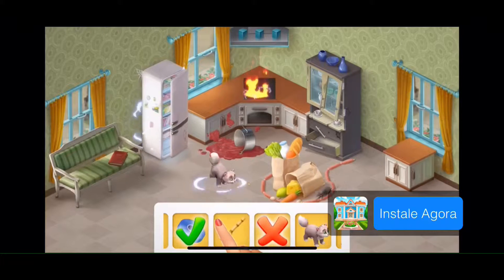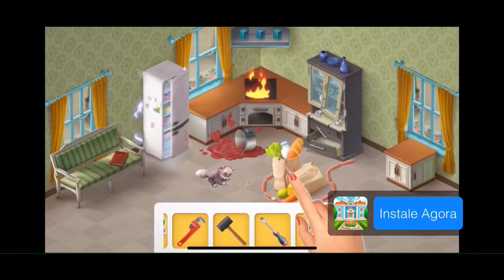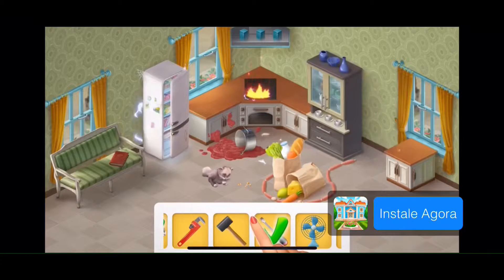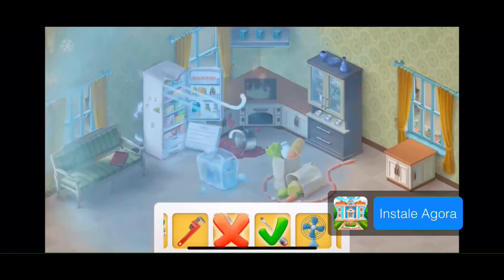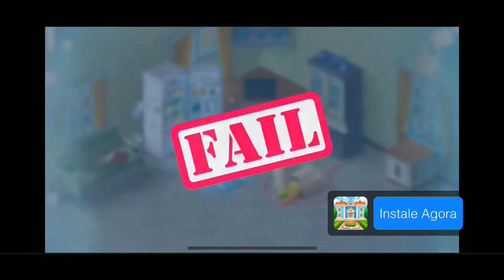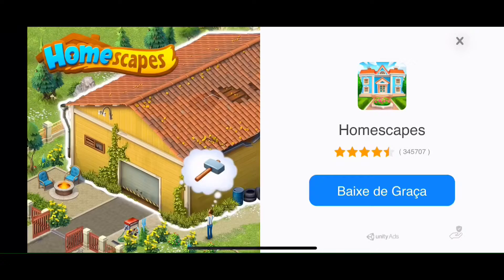So this is the Treino de Equipe. Remember, this training does the opposite of Treino de Habilidades. The skills training is always one of the hardest to generate more points and unlock abilities faster. Here in team training, it's the opposite — you just select the easiest options.